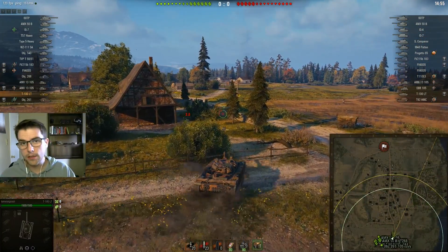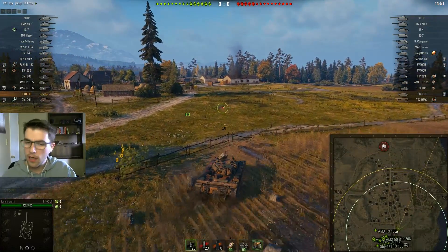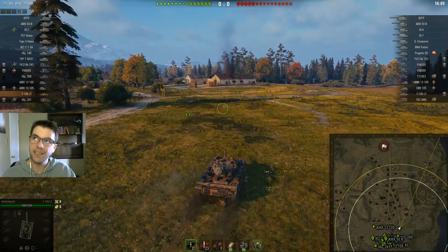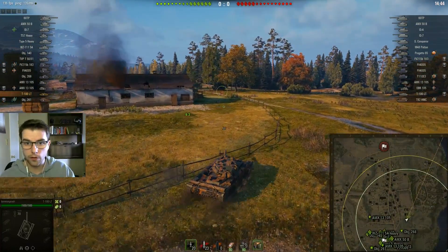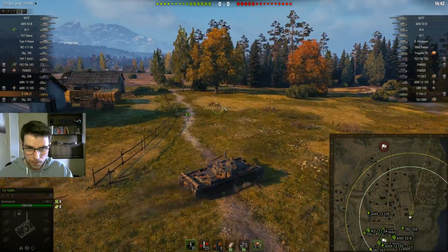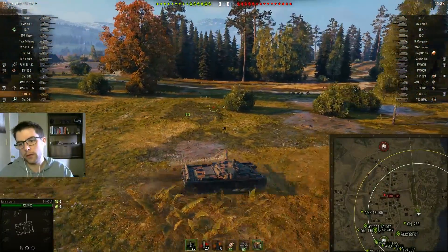The problem is in this game they have three lights, so for me to try to spot where I love to spot — at E7 — is pretty much suicide. There are these two conflicting objectives: one is not to die, and the other is to figure out where the enemy are going. Since this is the popular scouting ridge, I'm not going to go there because the EBR would kill me.